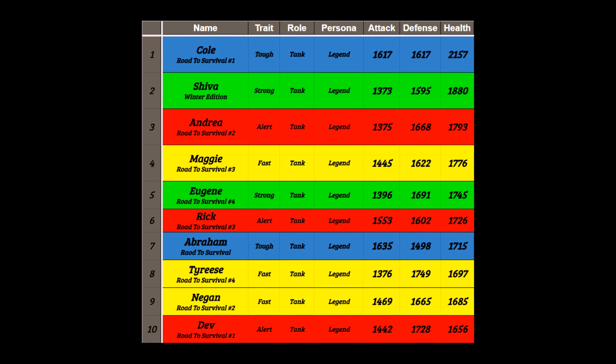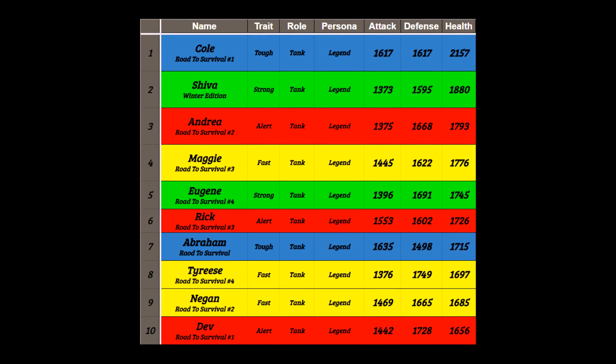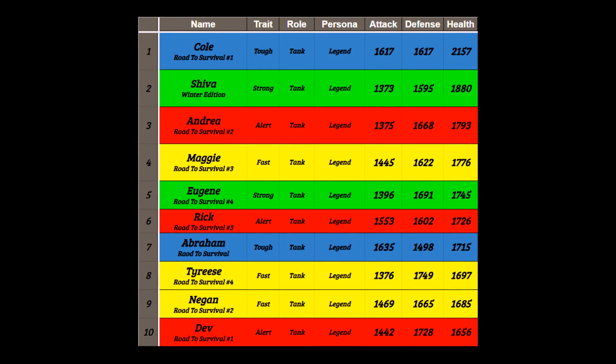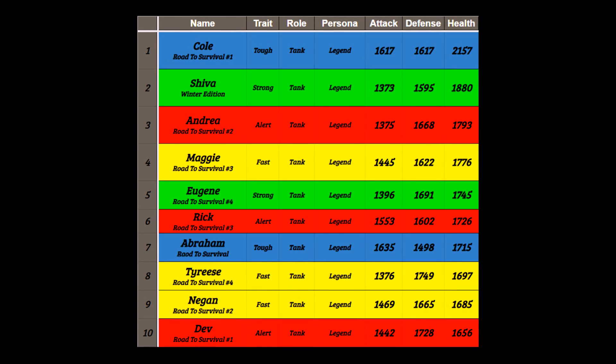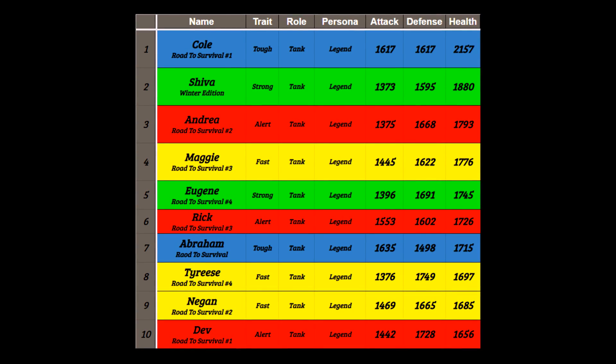Let's jump over to his base stats. As you can see here, ranked from highest HP to lowest HP when comparing tank roles, Cole just annihilates all the other tanks when it comes to HP. Granted, he doesn't have the highest defense — Andrea Hold the Line has more defense than he does, and throughout the fight she's also going to get more defense than Cole.